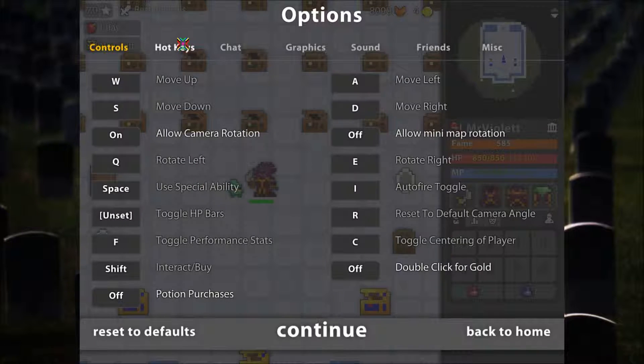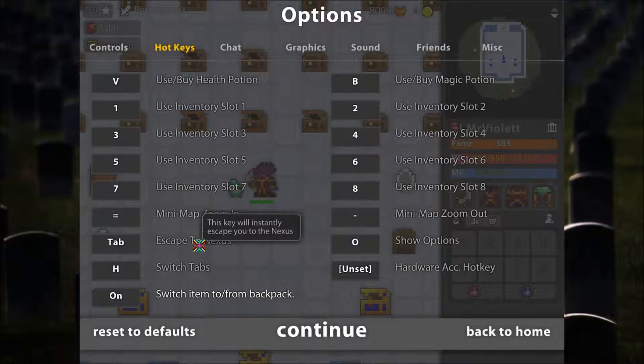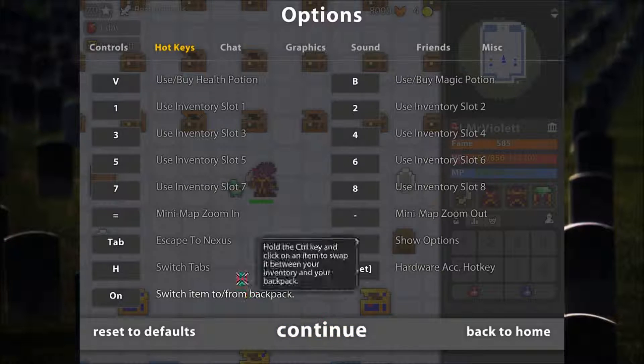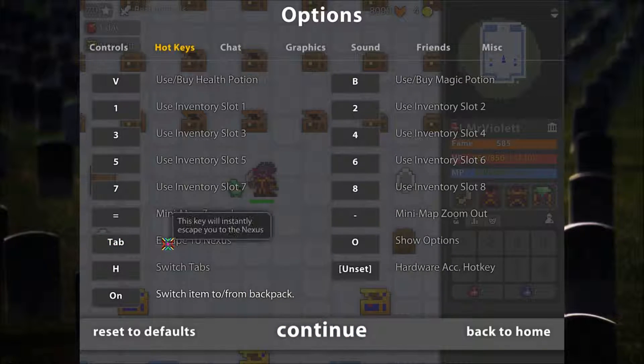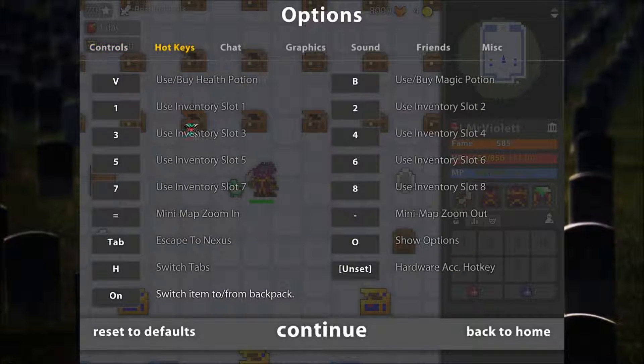The first, but pretty much the most important thing, is the Escape to Nexus key. You want this to be set on something you can press any time — and when I say any time, I mean basically any time. You want this on a key that's somewhere near your main control keys, the WASD keys. I use Tab because Q and E are basically used for the rotation, but you can use almost anything. I recommend using something that's always under one of your fingers.